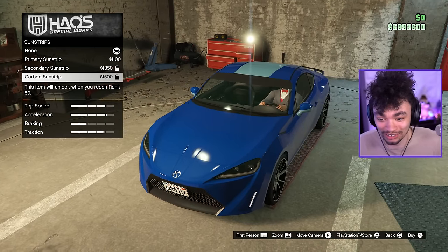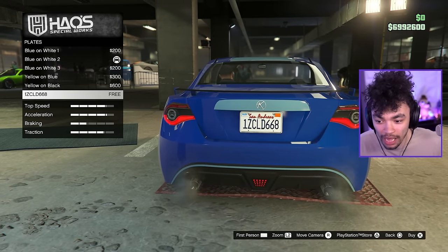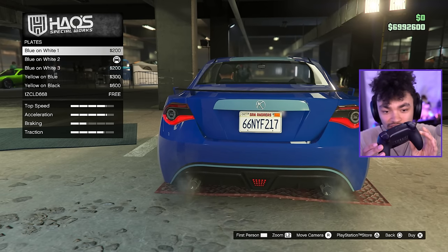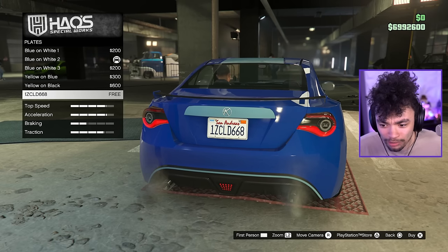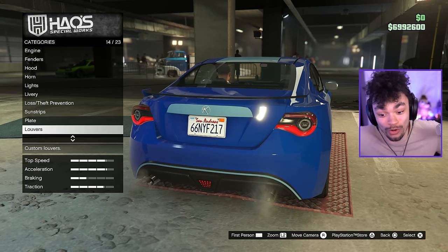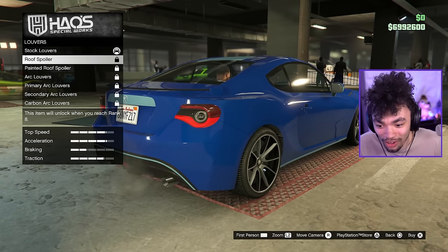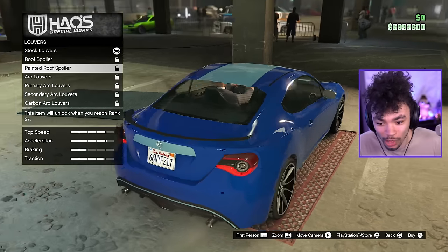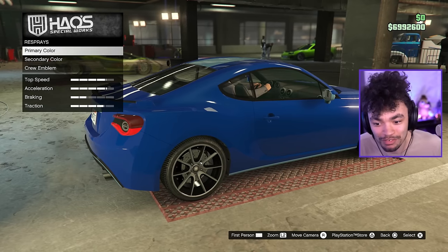Sunstrip customization. Plates — we can change these up a little bit. Just a little note: my controller is vibrating the whole time. That's pretty cool. Why is that plate free? Is that my plate? I don't know why I would want that plate at all. That's just odd, to say the least. Roof spoilers — that's pretty cool. It's even got window wings! I can't believe you've done this to me, game.